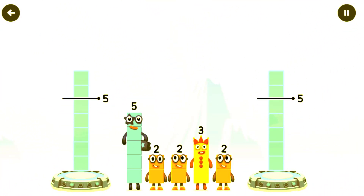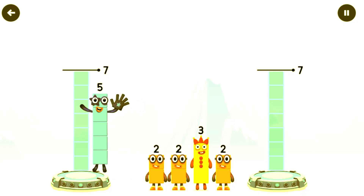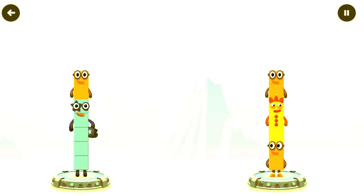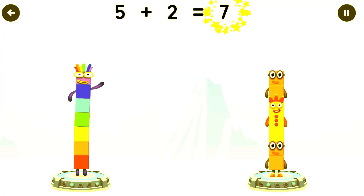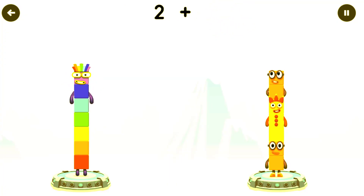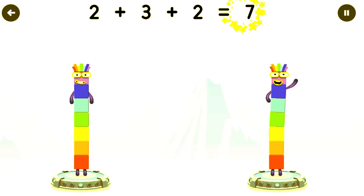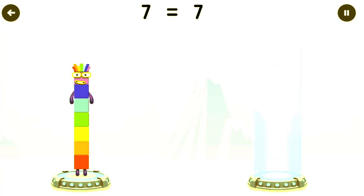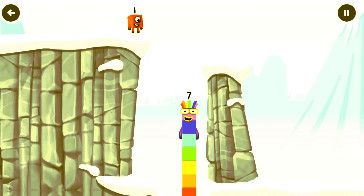Share the number blocks evenly to make two groups of seven. Two, two, three, two. You've solved it! Five plus two equals seven. Two plus three plus two equals seven. Seven equals seven. I am seven! Excellent!